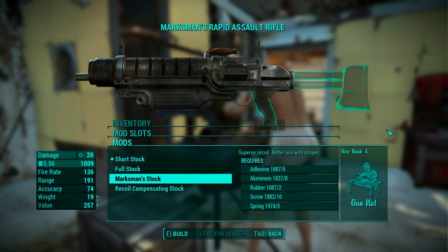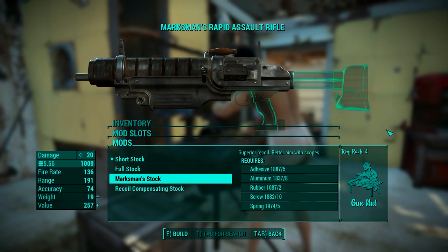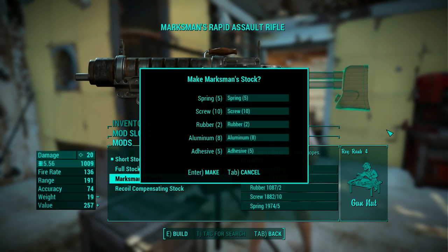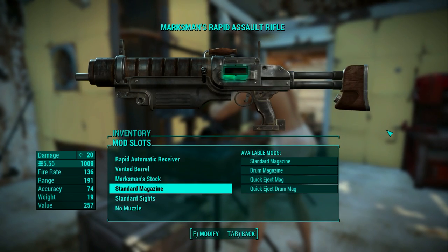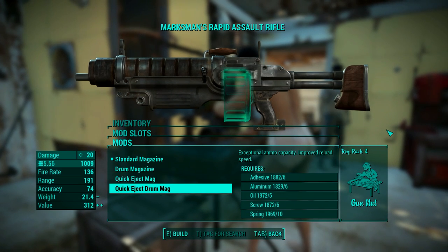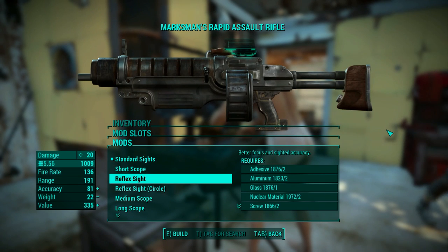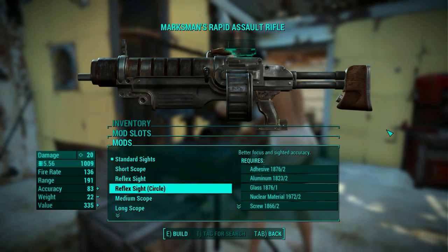The stock can be full, marksman's, or recoil compensated. When it comes to recoil, each stock is better than the one before, but the marksman's helps you aim better with a scope, so I picked that one. The magazines are familiar from before, and I went with the quick eject drum mag because it's fast and cool. Scopes are plentiful, which is exactly why I went with the marksman stock - it makes a big difference when aiming.